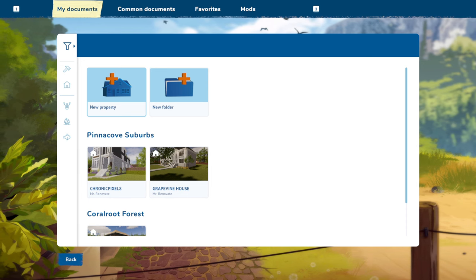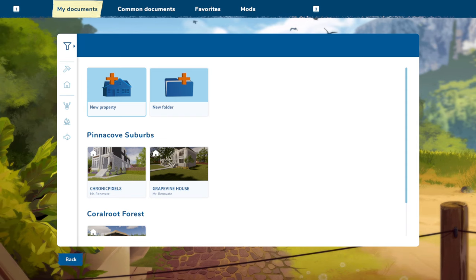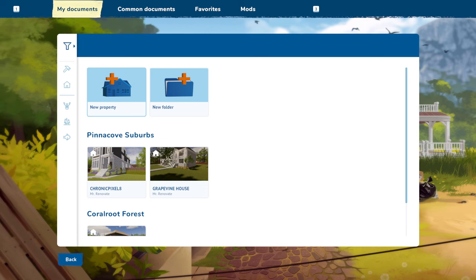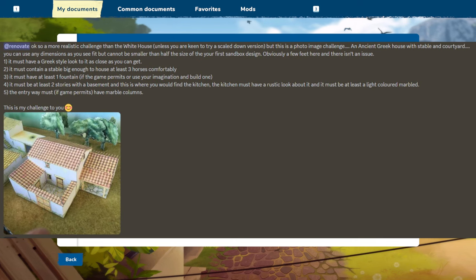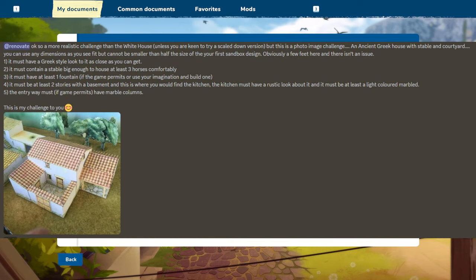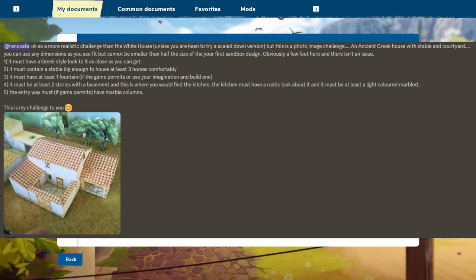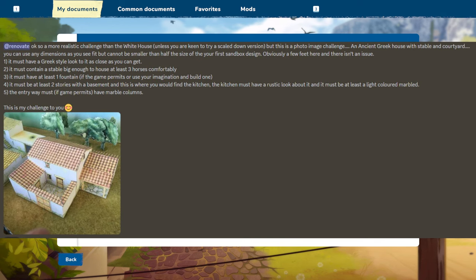With that being said, the person that submitted the challenge changed it, and I'll bring it up on screen so you can read it too. It basically said to create an ancient Greek house with stable and/or courtyard. The rules: you can use any dimensions as you see fit, but it cannot be smaller than half the size of your first sandbox design.